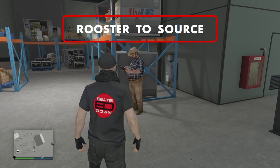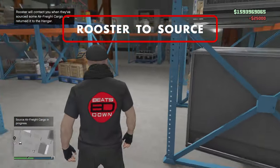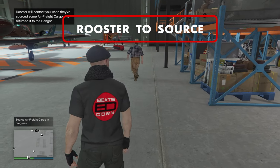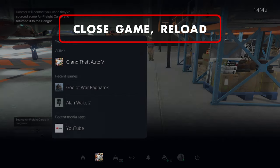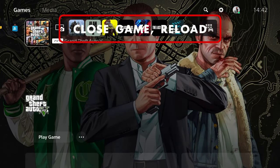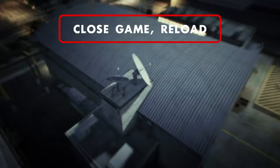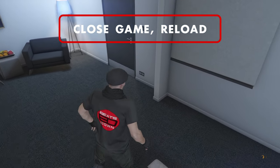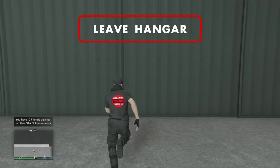Now request Rooster to source cargo again. 'How are you? Watch your step. Okay, I'm on it.' Then wait for him to finish talking — 'I'll be here' — and as before, close the game and reload into a new lobby. Repeat the process by leaving the hangar and getting your next crates delivered.